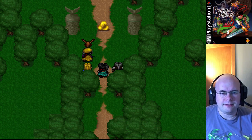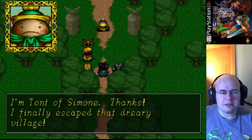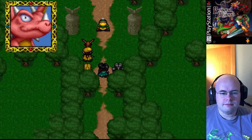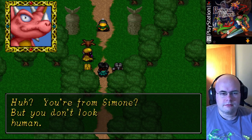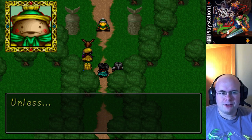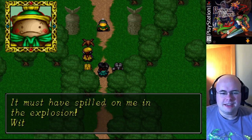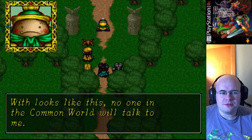Blob thinks it's safe. Boink! Hey look, it's blob - also known as Taunt, who is a giant egg. But you don't look human. Yeah, that whole transformation powder thing. He transformed himself into an egg.